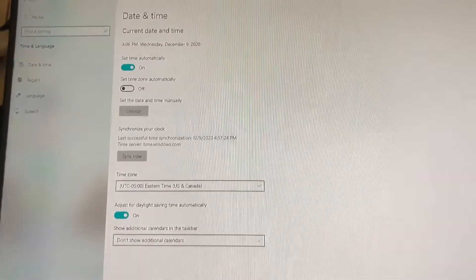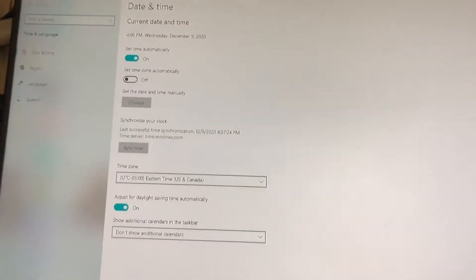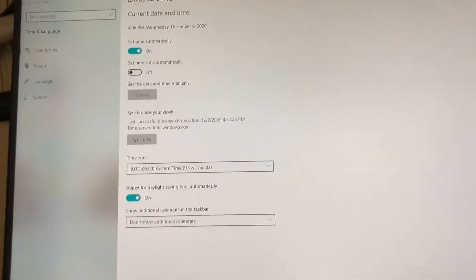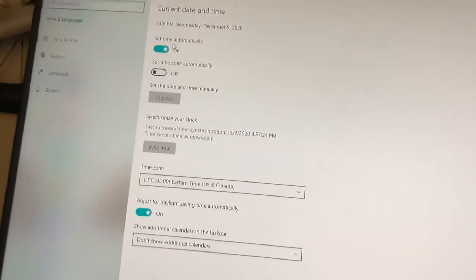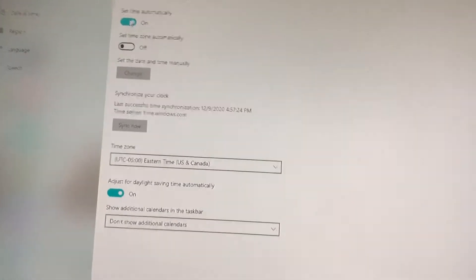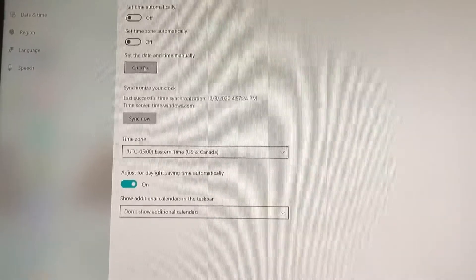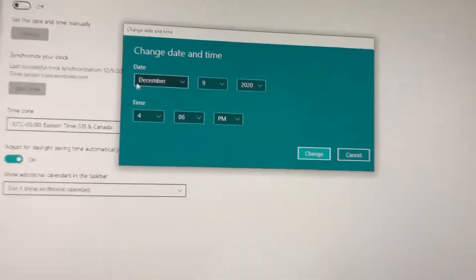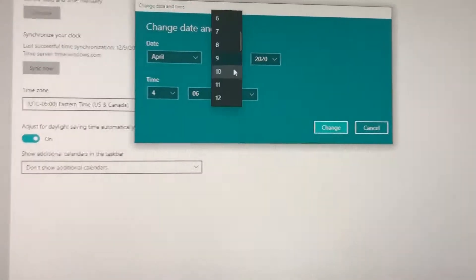First, what you want to do is head over to your Settings and then Date and Time. Normally you want to have 'Set time automatically' on, but just for today you want to turn it off. Then you want to go over to set the date and time manually, click Change, and change that to April 1st.